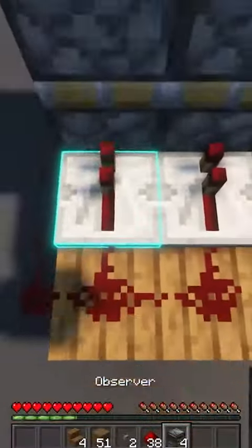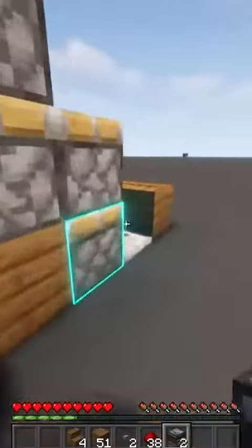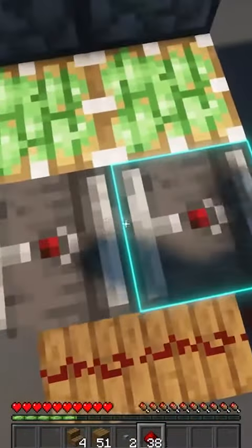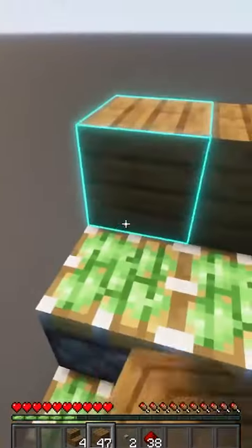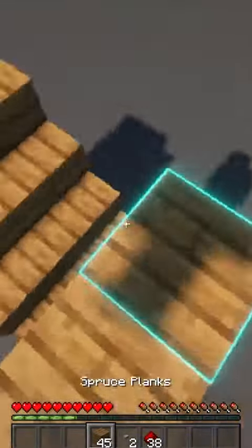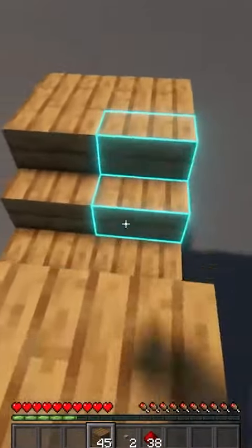On top of each redstone repeater, we're going to be putting observers on top of them — make sure that it's facing up, meaning the red part should be facing up. We're going to put blocks on top of those, place the stairs on top of the sticky pistons, and then put on any final blocks that you need to.